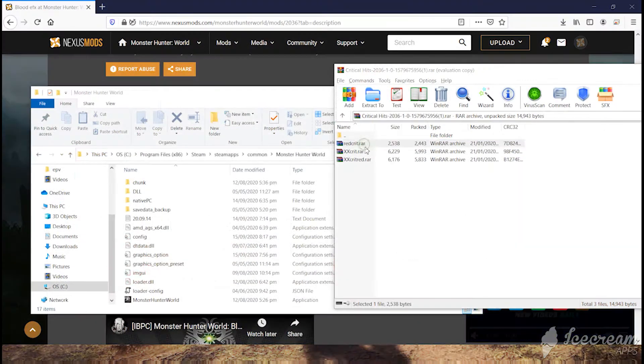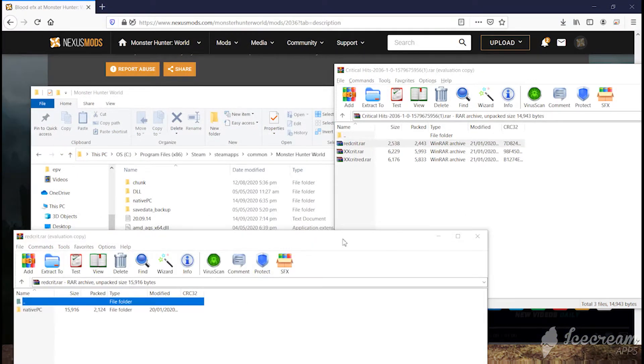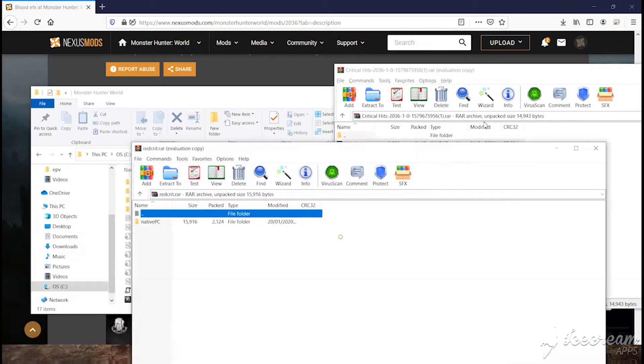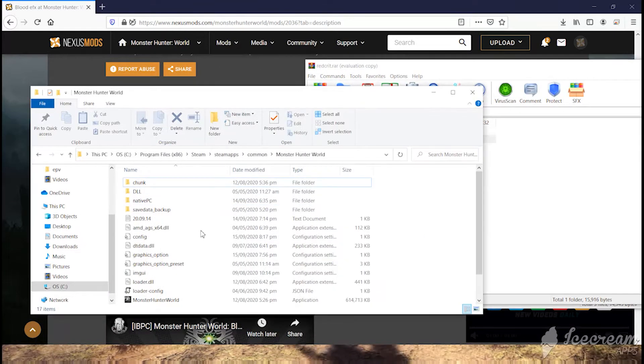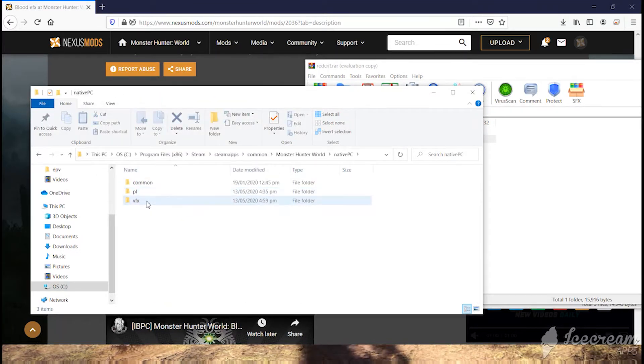Now that you have downloaded the file, what you want to do is extract the redcrit.raw to the native PC folder. If you open the native PC, you'll see it in the VFX — VFX CM inside here.